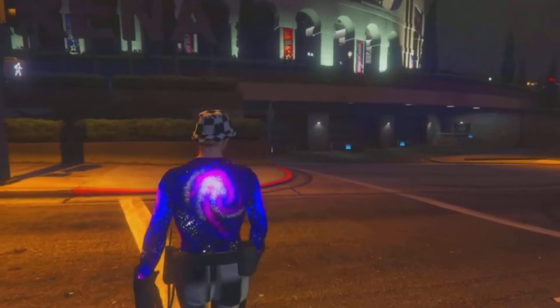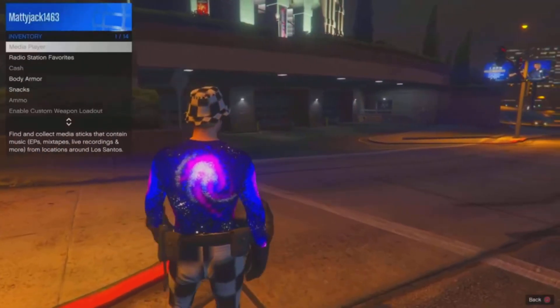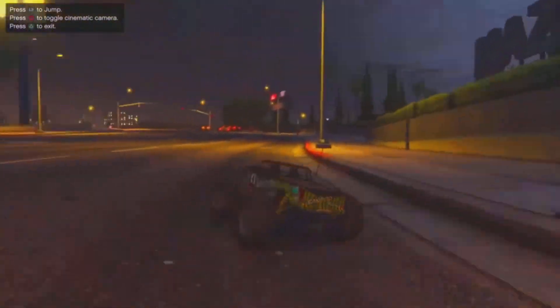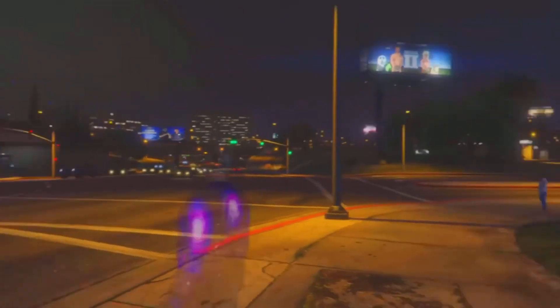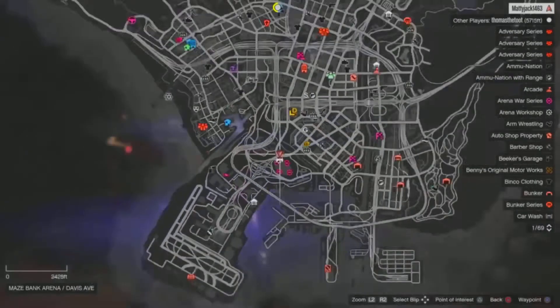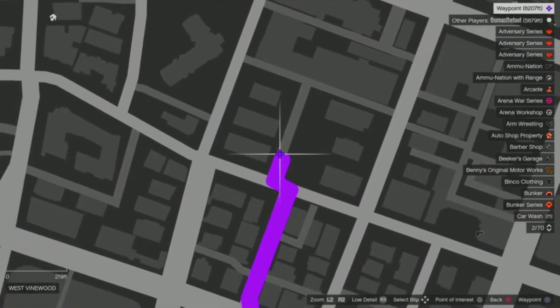To check if you're fully glitched, you'll need an RC Bandito. Go to your inventory and request the RC Bandito. Once it spawns, drive around for a few seconds and then exit. If you flash as you spawn back in, that means you are glitched out. From here you can continue with the Give Cars to Friends glitch — head to the Give Cars to Friends spot shown on the map, and we'll go over how to trade.